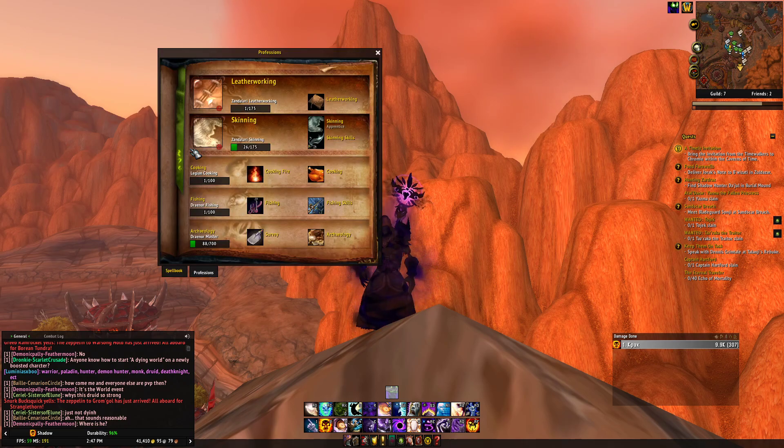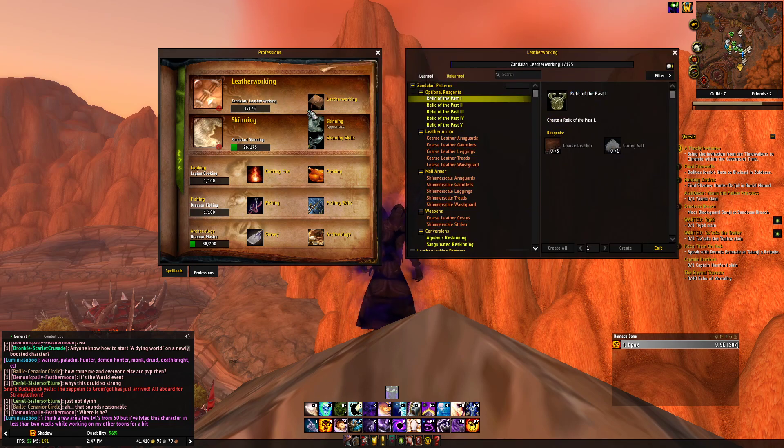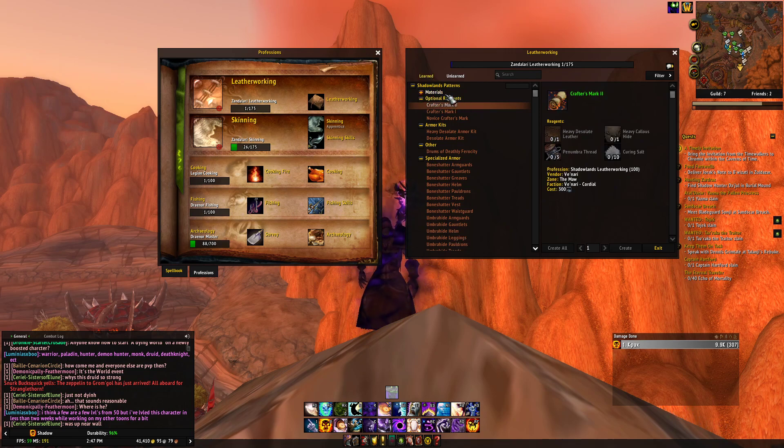As you can see on my priest right now, I have skinning and leatherworking. I'm probably going to sub this out for skinning and herbalism, and I'll tell you why in a second. We're going to go into my leatherworking here in Unlearned and you're going to see the Shadowlands patterns. As soon as you go here, you see all the stuff you earn from skinning can be used to make these different hides.